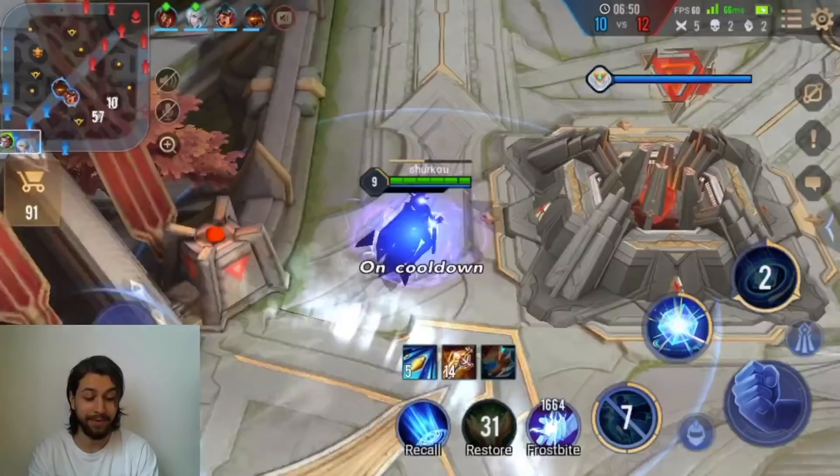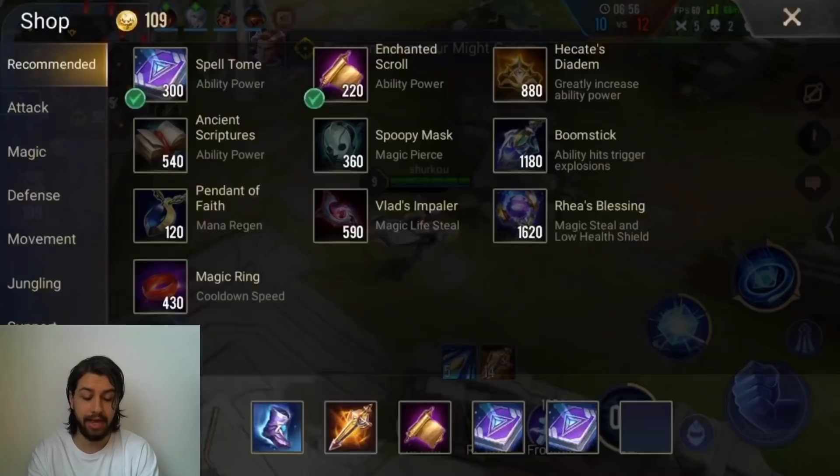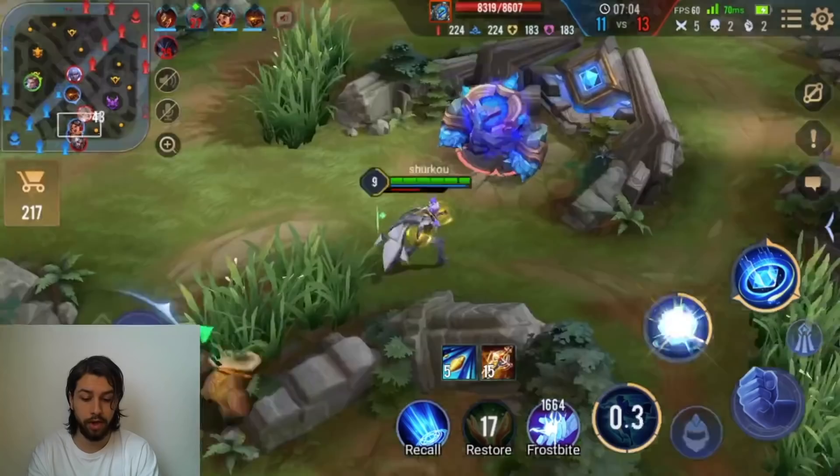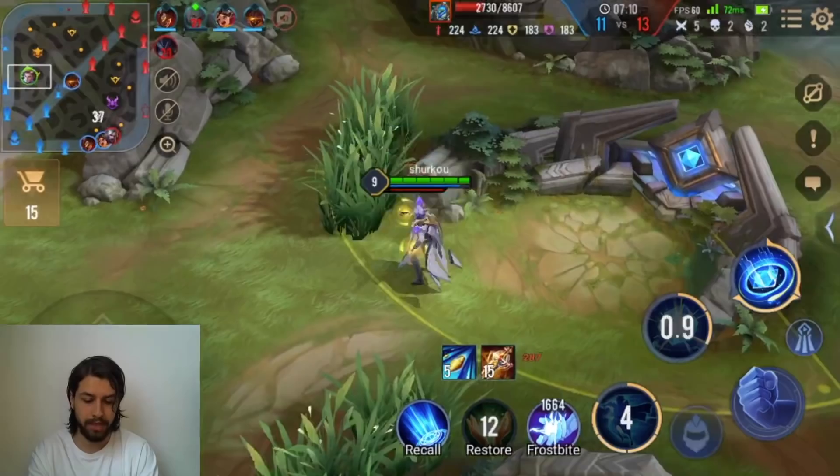The cool thing about the green enchantments is that you can bring the increased healing, and it actually does quite a bit with his S1. His empowered S1 heals him, which adds a ton of healing — it's really, really nice to have. I pretty much explained the whole build.